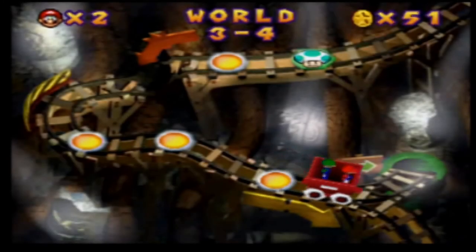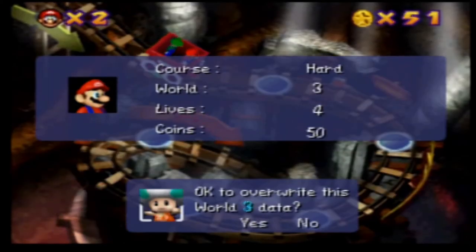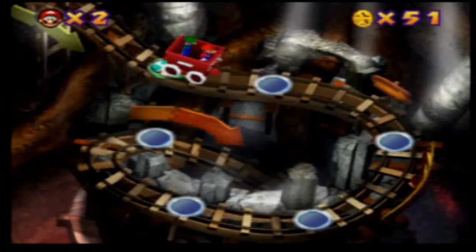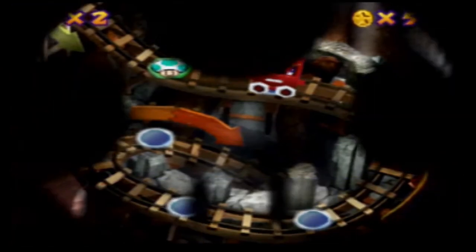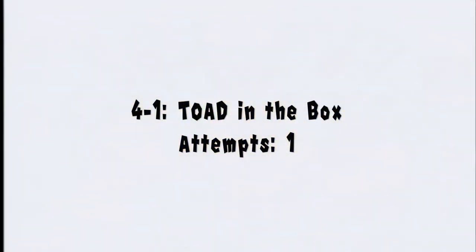You could probably prepare to see me fail a lot during the actual Minigame Coaster runs during some portions throughout. Be sure to be prepared for that, potentially on Wednesday. Alright, so now we're done with World 3 and now we move on to World 4, and the next minigame we have is Toad in the Box.